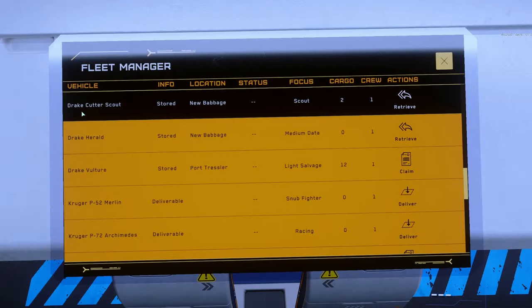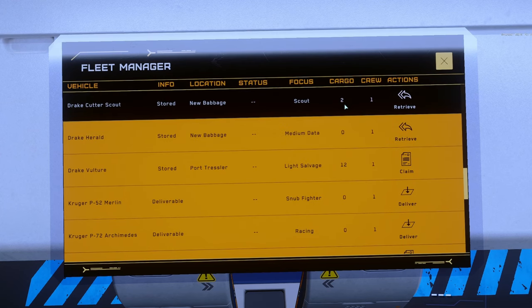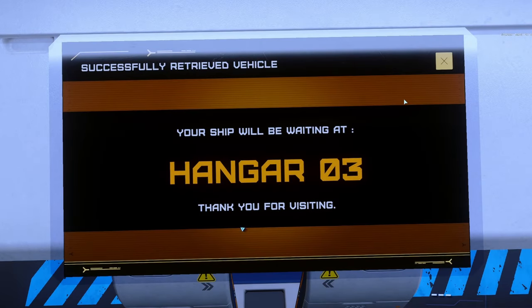So here we are — Drake Cutter Scout, stored at New Babbage. Its focus is scouting, it's got two SCU of cargo, and it's designed for one crew. Let's go see it!